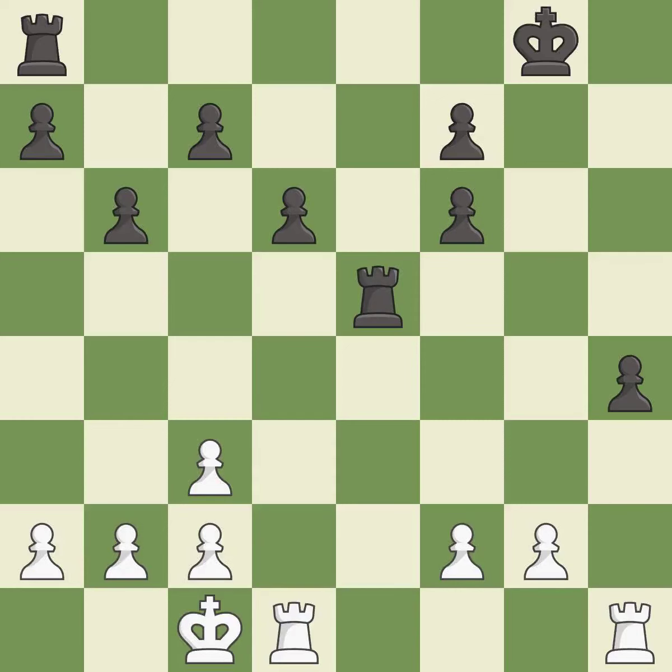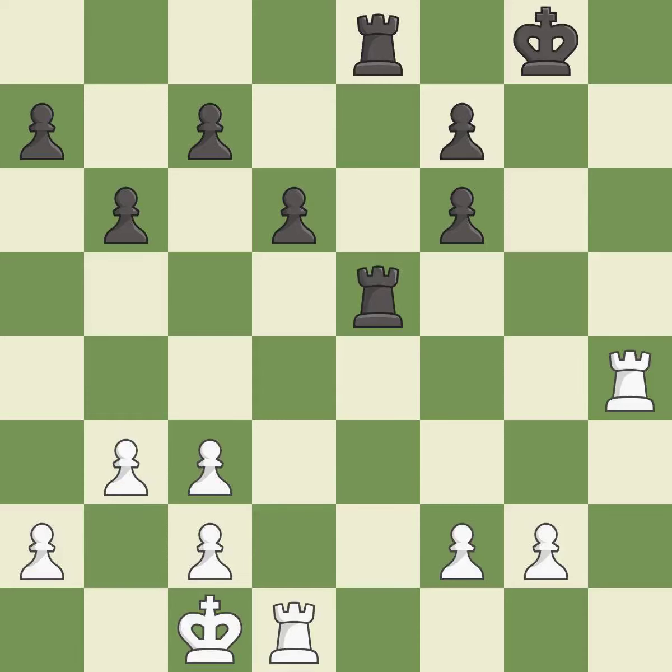Recaptures. This is the start of the endgame and black is equal — best. That was a free pawn — best. This doubles the rooks onto a single file, which allows them to team up to create threats — best. This is the strongest option — best. This overlooks an opportunity to activate the king by getting it off of the back rank — it is an inaccuracy.